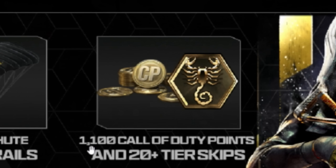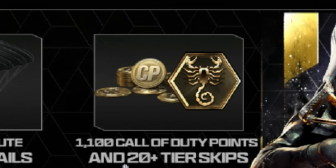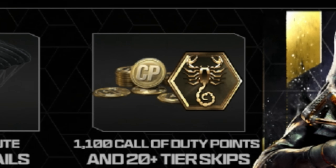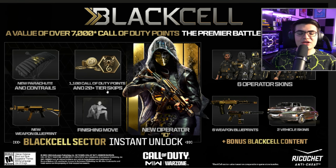The next thing is you're going to get 1,100 COD points, which is $10 worth of COD points, and you're going to get 20 tier skips, so you'll be able to skip ahead. There are 100 tiers in the Battle Pass, and if you buy the Black Cell Battle Pass, you're going to be able to get 20 tiers right away.